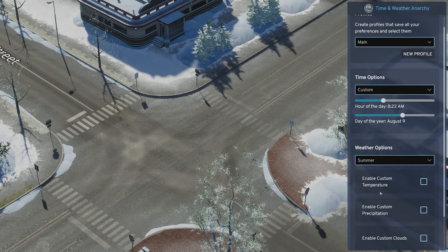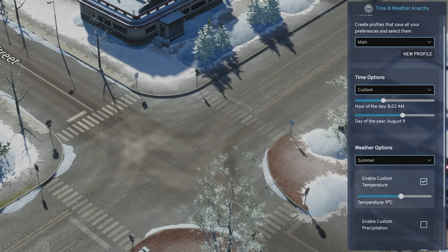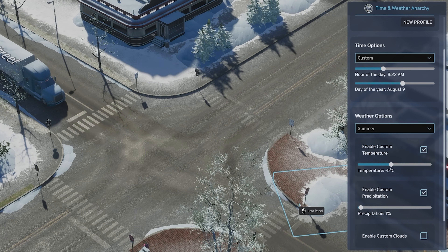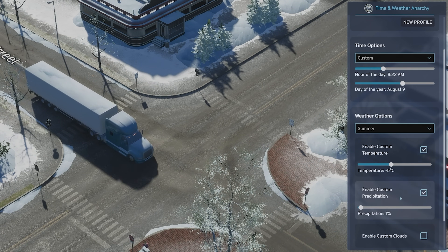Over in Time and Weather Anarchy, I keep most of the settings the same. I find that by setting the weather options to Summer, it makes winter look even prettier in this game. I set the temperature to anywhere between minus 5 to minus 20, and I set Precipitation to 1%, because I really like the look of snow falling in this game — it gives a nice, minimal, small amount of snow flying by the screen.